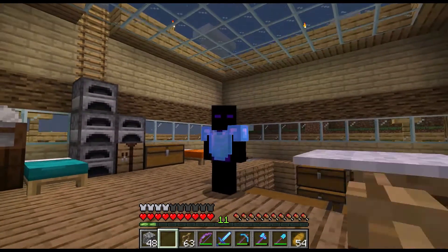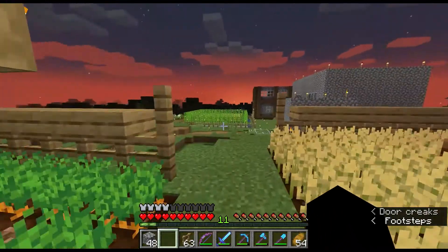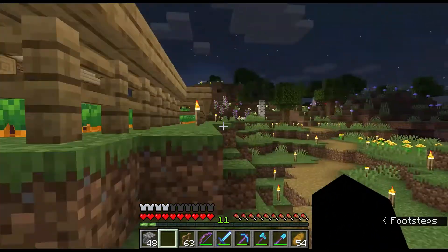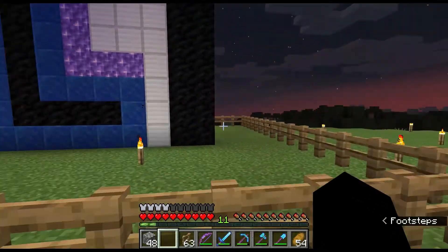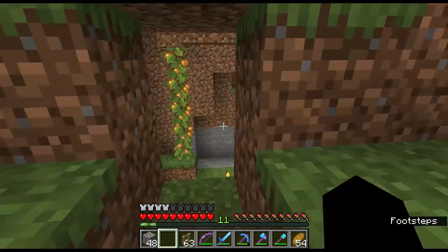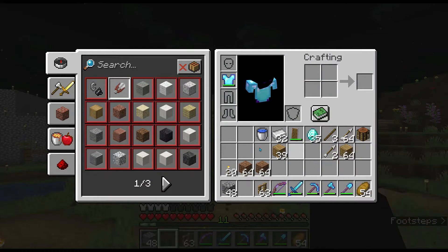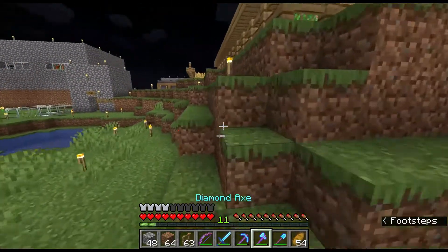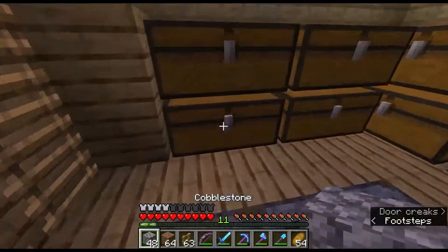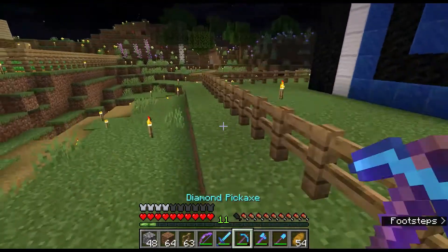Hey guys, welcome back to another video. We're back in the server. Last video I said I was going to build fences connecting to the house. I don't know why, but Kakuzzi just made a normal fence around it. We're going to be connecting this — I just forgot this is in here. We gotta find a way. I grabbed lots of dirt; I probably need more than this actually. So that's basically what we're going to do — we're going to be connecting it.